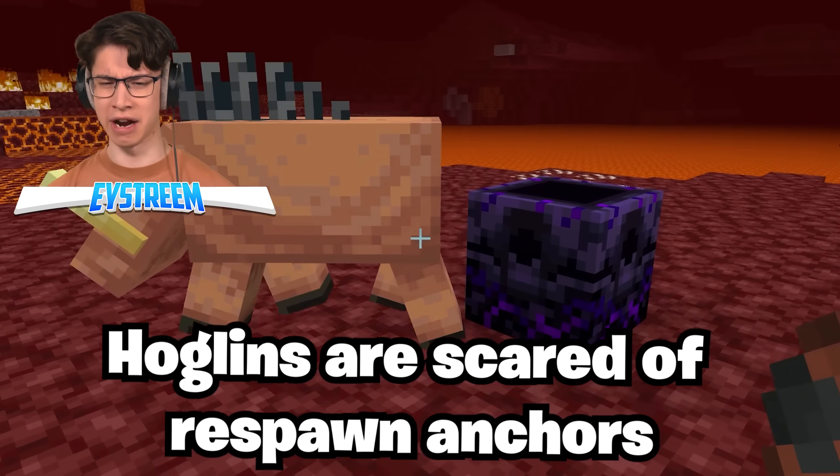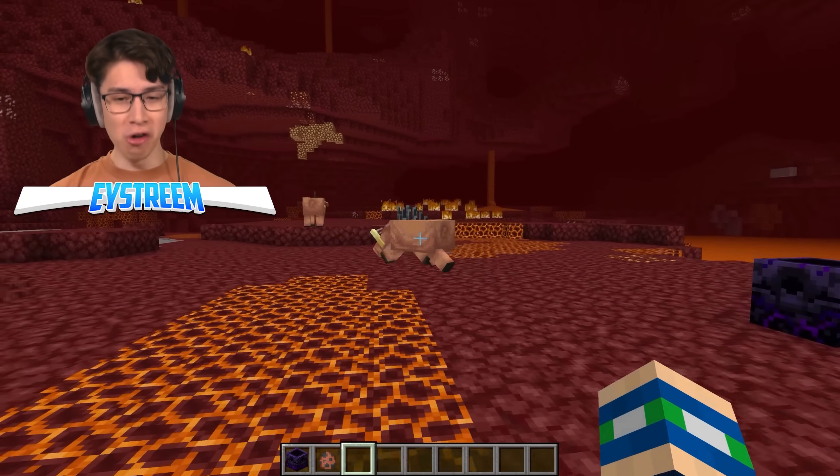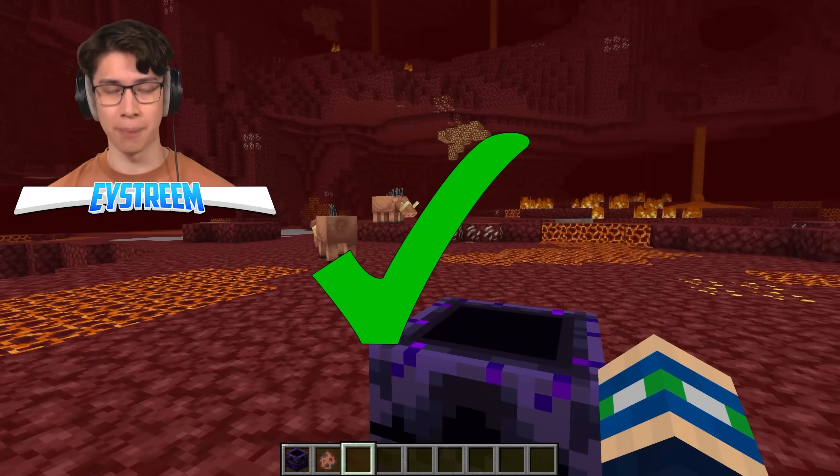Respawn anchors are scary, at least apparently to hoglins. Look at him just zoom off! Just so it isn't a fluke — these blocks can actually low-key protect you.